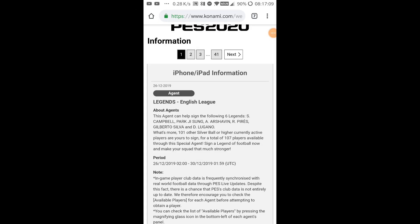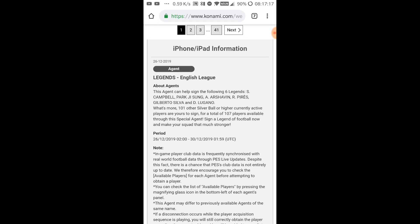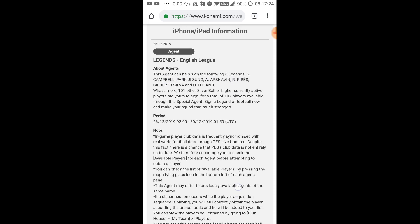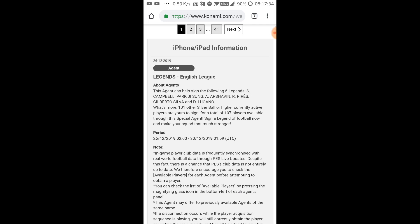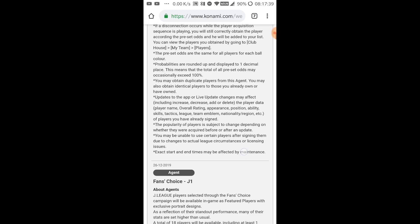Hello guys and welcome back to another video. This week we have some amazing box draws. First is the Legends English League pack, which will have six legends — you can read the names on screen. It will be a coins-only pack, so you can only do box draws using coins. 100 coins are needed for that, and we have some decent legends, so it's going to be interesting.